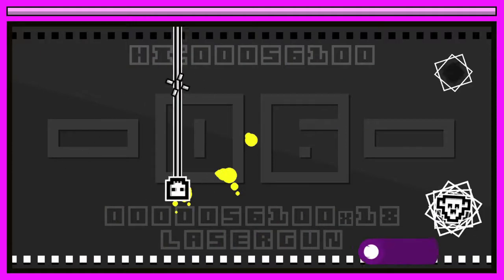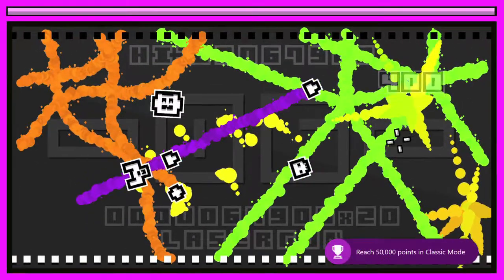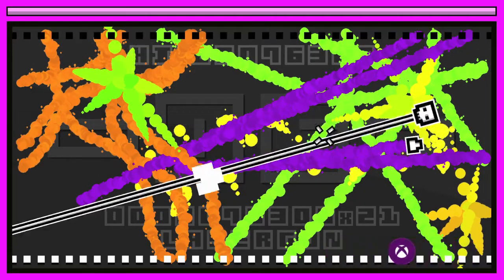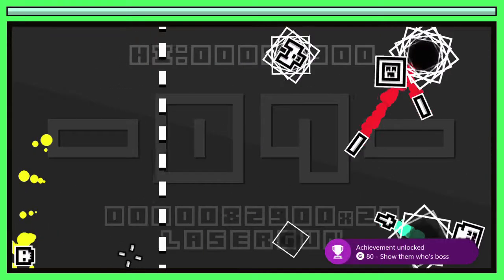You have the laser, which has long range but doesn't shoot rapidly and is a little weak. You have the spread shot, which covers a wide area but doesn't go too far. And then you have the heat-seeking missile, which has heat-seeking on it obviously.